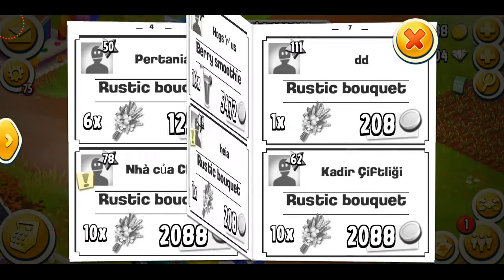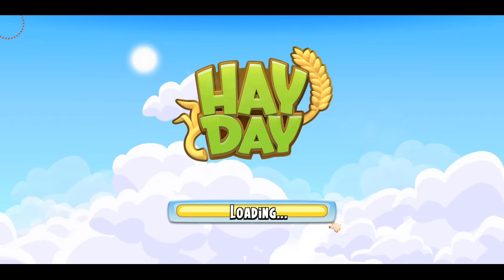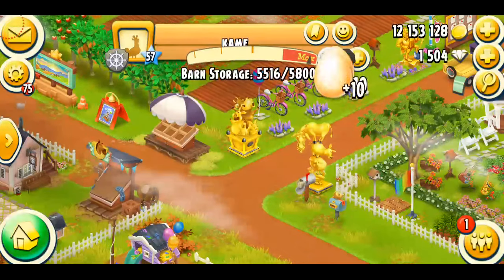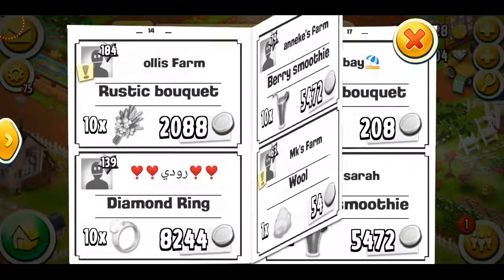I'm gonna look in the newspaper to see if I can find something good — I just need some eggs. We just found 20 eggs, which is great. Usually eggs are already sold so it's great they're still available.